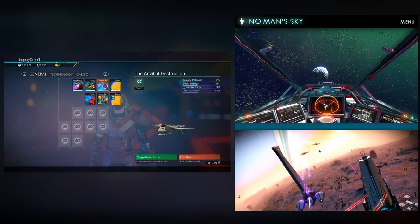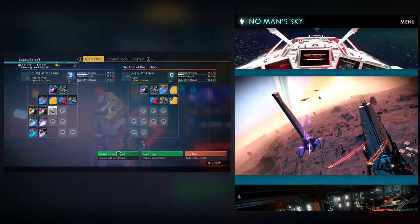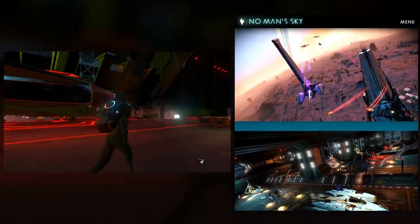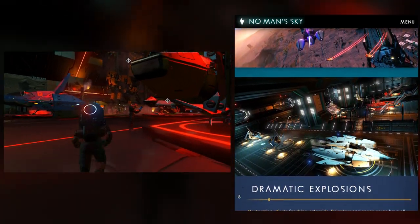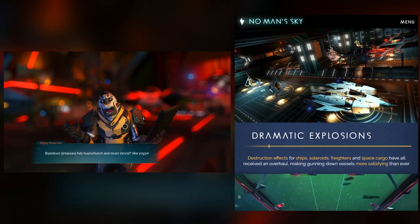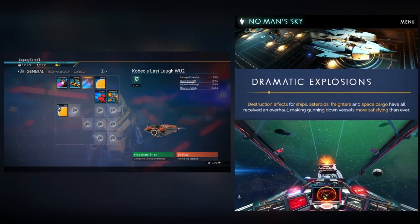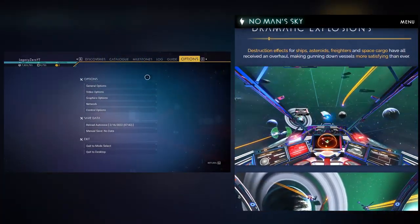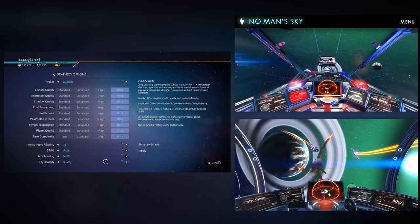No Man's Sky players have been waiting for an overhaul to space stations. This is kind of that, but not fully. Outlaws introduces Outlaw Stations — a dark and dank place to hang out with other pirate travelers. Truly a lawless place. Not only is it an Outlaw overhaul to stations, but to the entire star system it stays in. No Sentinels to worry about, and technology merchants sell their own contraband items and missions.